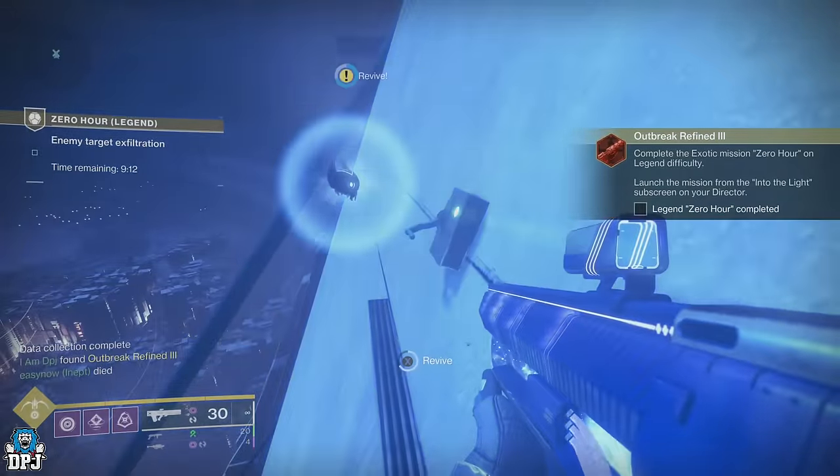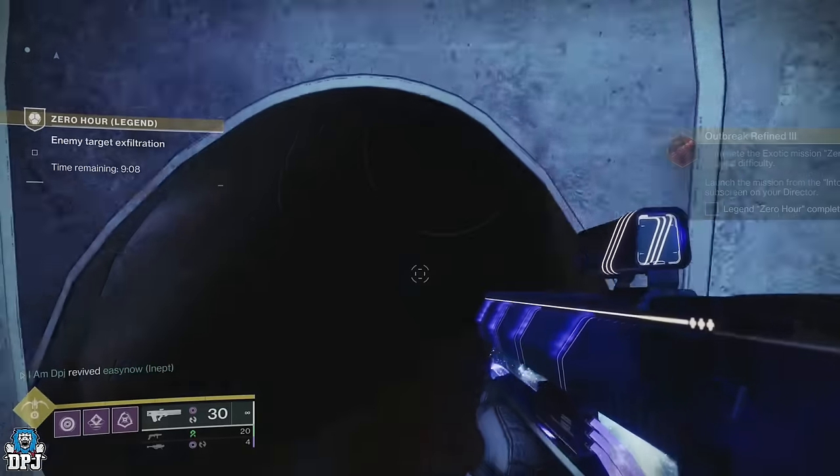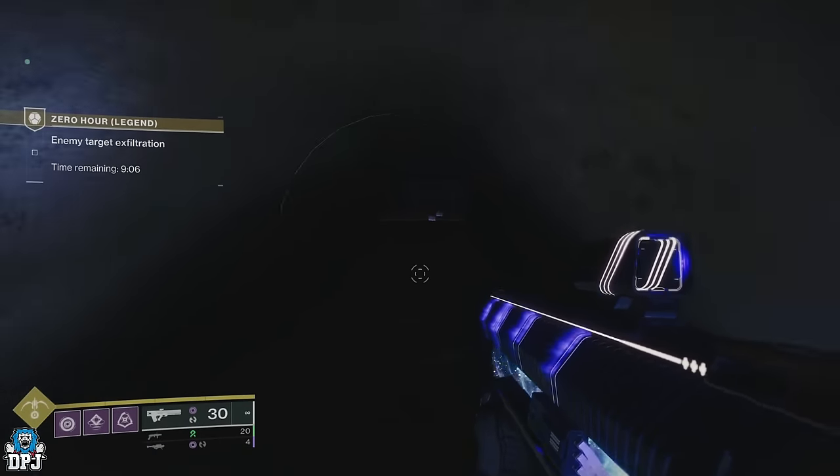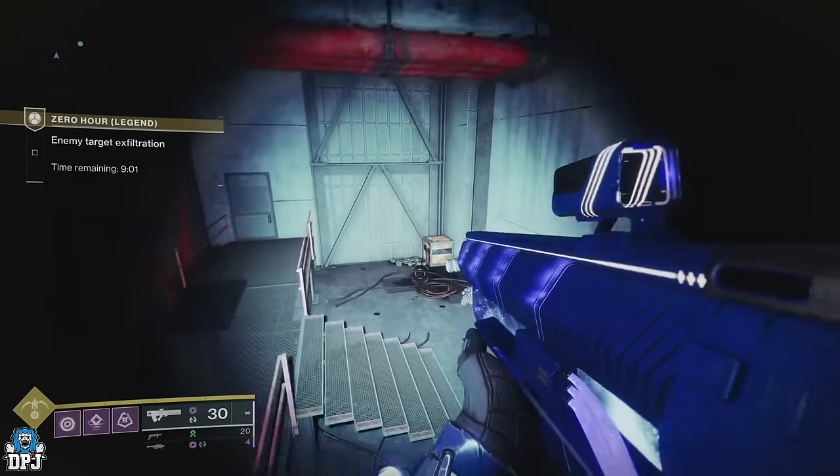Once done, you now have to complete the Zero-Hour mission again on Legend. Once done, make your way back to Ada-1, complete the quest, and unlock that Headseeker perk for your Outbreak Perfected.